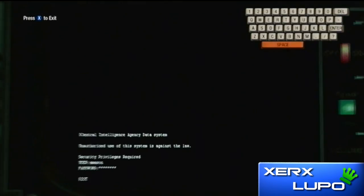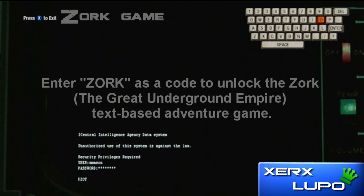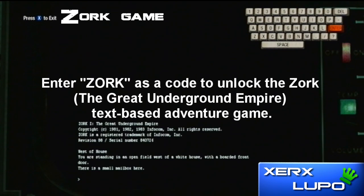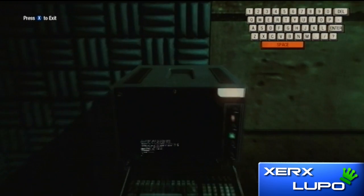As you saw there, that was Dead Ops Arcade — you can do that with friends online also. Now the next code is going to be ZORK, which is a text-based game. Just enter ZORK. It gets you an achievement if you play this game.